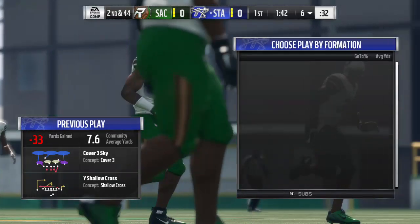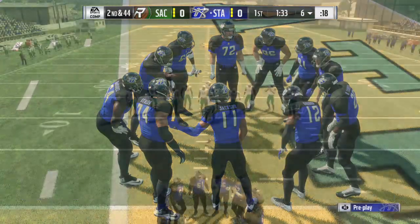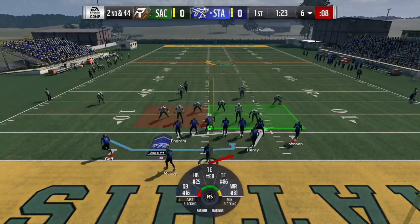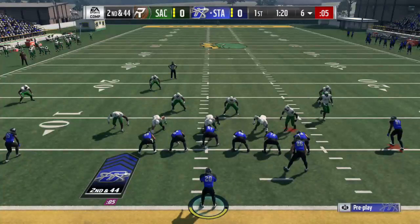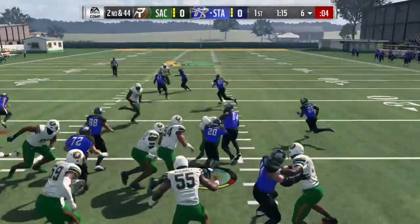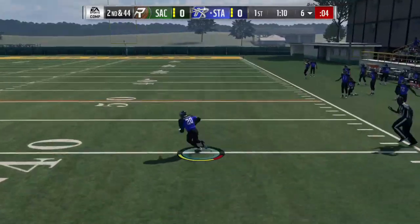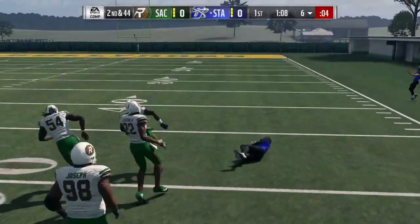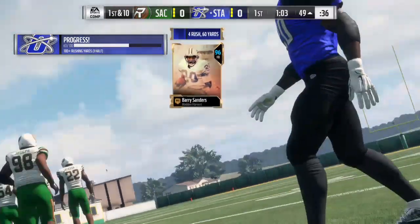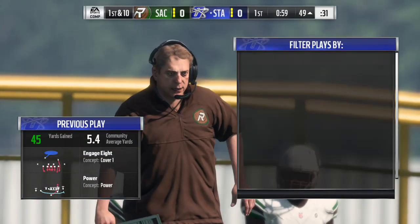So we're left with second and 44, which would usually be really bad, but this is on an easy difficulty. Let's just do the wildcat power run and try to get that first down. The first down is at midfield. Barry just breaks free — that's going to go down here. Okay, so we've got the first down. We need 37 more yards and we're on the 49. Perfect.